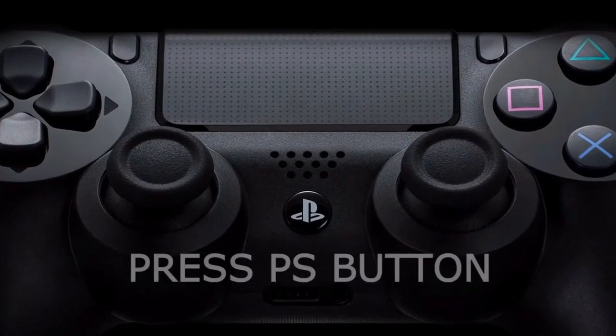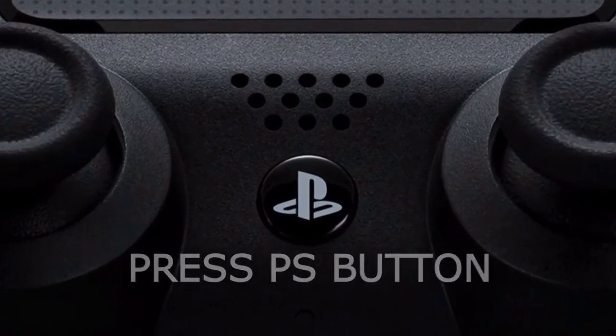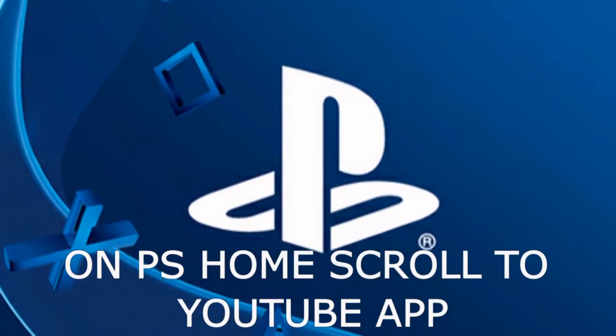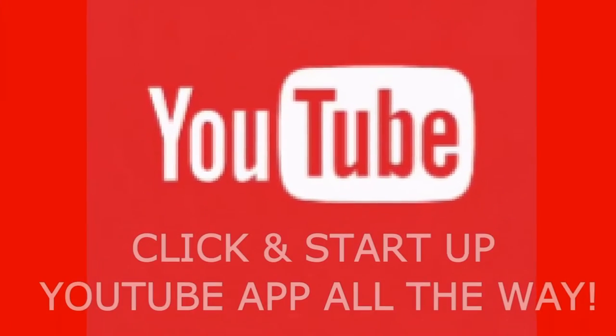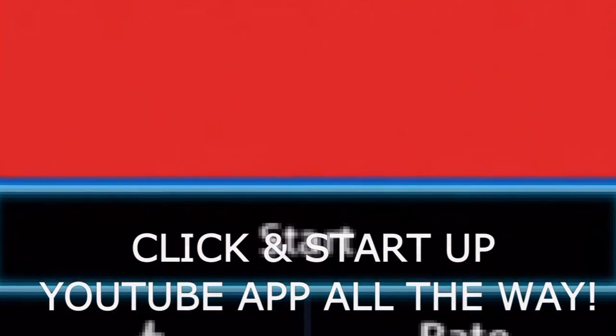Or just continue right, right, right, right — then hit the PlayStation button. Once you're in the PlayStation button you'll go to the PlayStation home. I apologize for the picture, I don't have the actual footage. But go on YouTube, click on YouTube, and once you click on YouTube press start on it.